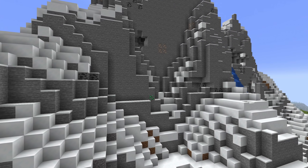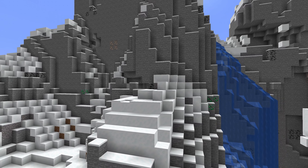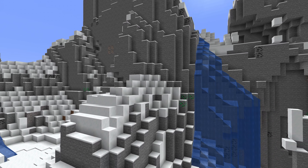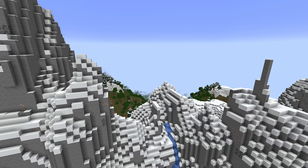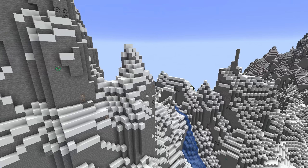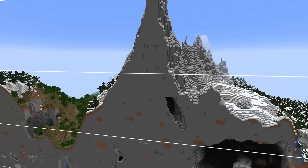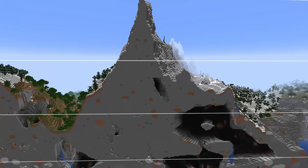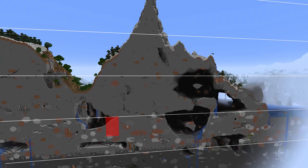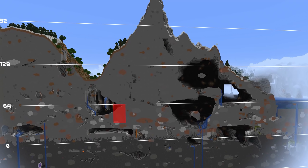First, it might do so only in certain biomes, in which case all positions outside that biome are discarded. Then each distribution has a frequency to it, so for instance the game might make 20 attempts per chunk to generate a vein. Then the game picks a random x and z coordinate in the chunk and will attempt to pick a height according to a height range and random distribution. In previous versions of the game, most ores generated in uniform distributions, which means there's equal chance of finding the ore anywhere within the height range. So if an ore generates uniformly between height 32 and height 64, that means you can dig at any height between those values and have the same chance of finding it.